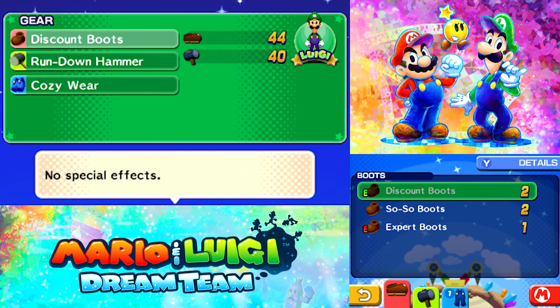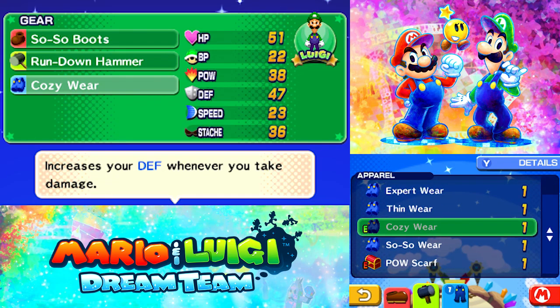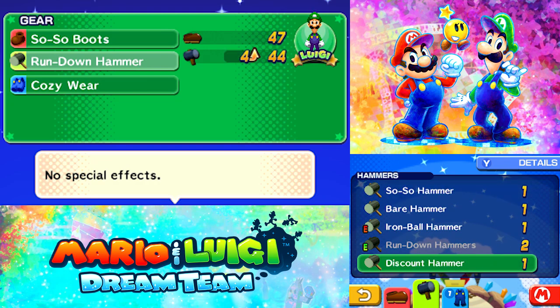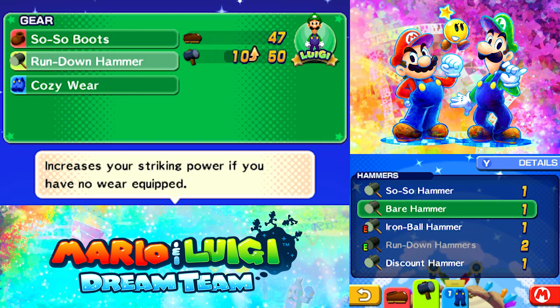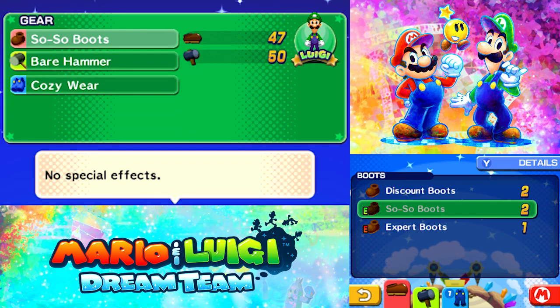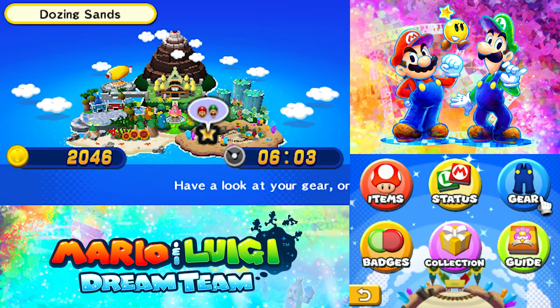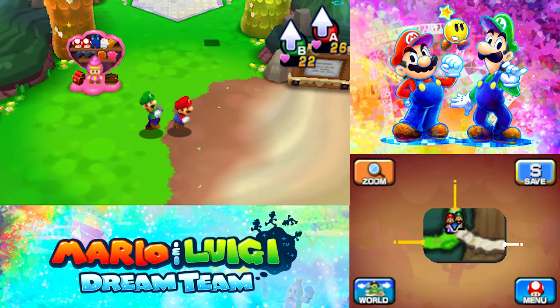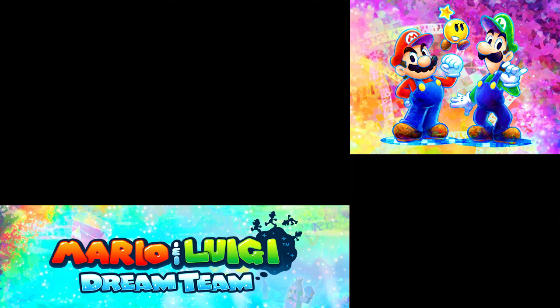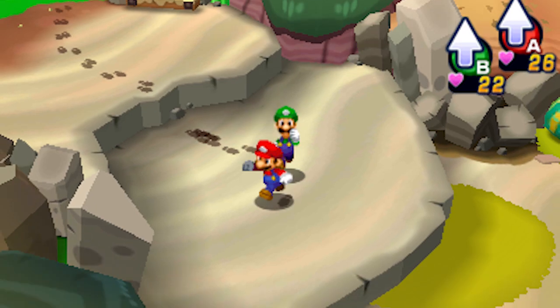Now let's look at Luigi's boots — we can give him some so-so boots. Instead of a rundown hammer, there's a discounted bear hammer — the bear hammer is definitely better for Luigi. Gear-wise, the so-so gear is better for him too. I think that's pretty good for now. I haven't had too tough a time against common enemies, so I don't feel the need to splurge and buy a ton of stuff right now.